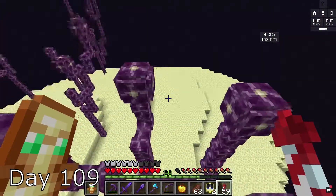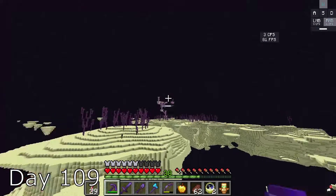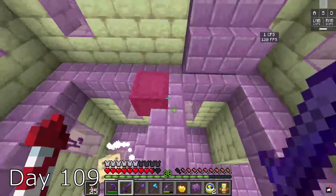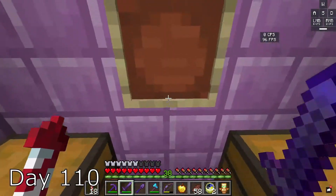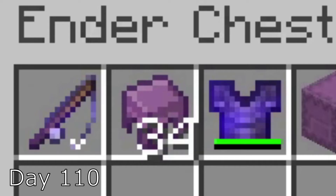I go into the portal and go to find some end cities, and eventually I am able to. I get the elytra and loot out the entire place. I find two end cities literally right next to each other, which was really weird. I loot the entire end city, and in the end I have 34 shulker shells.